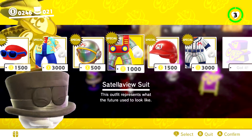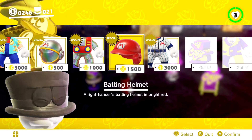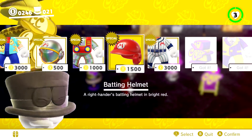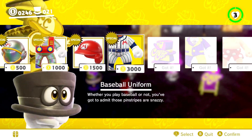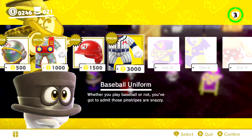If you have any idea what the Satellaview is referencing, let me know, because I feel like it's representing something else — 'it represents what the future used to look like.' The batting helmet is described as 'a right-hander's batting helmet in bright red.' I am right-handed, so apparently Mario is right-handed too — me and Mario are both right-handed, that's pretty cool. The baseball uniform says 'whether you play baseball or not, you've got to admit these pinstripes are snappy.' I don't mind baseball that much — I'm just not a huge sports person, but I'll go to a good baseball game and get a hot dog.